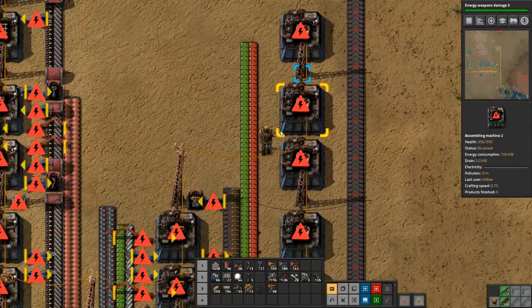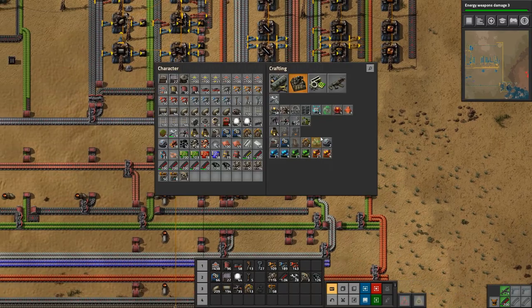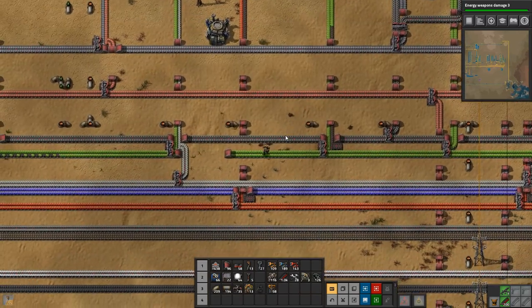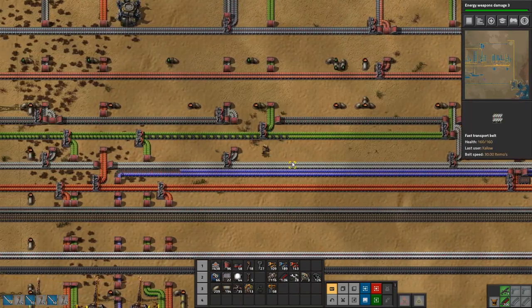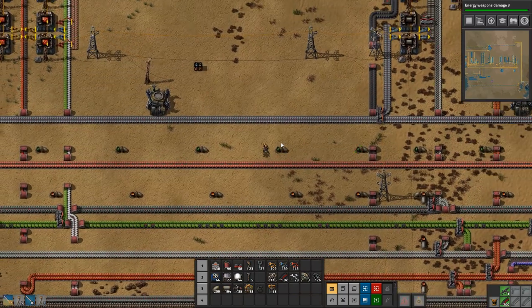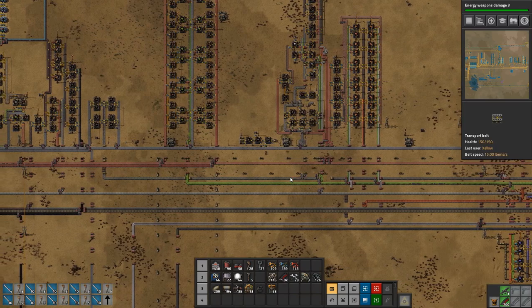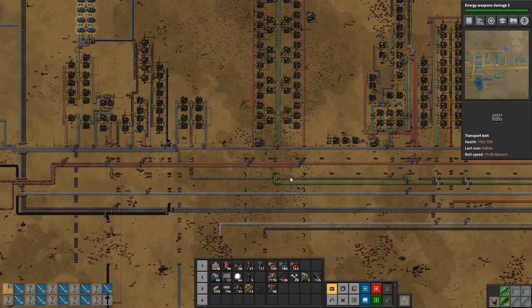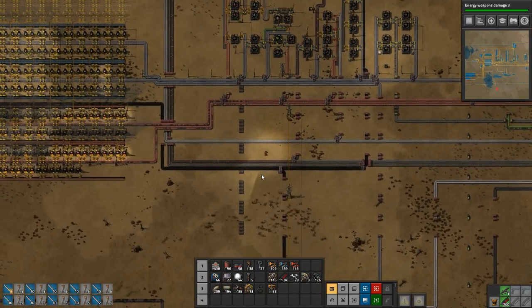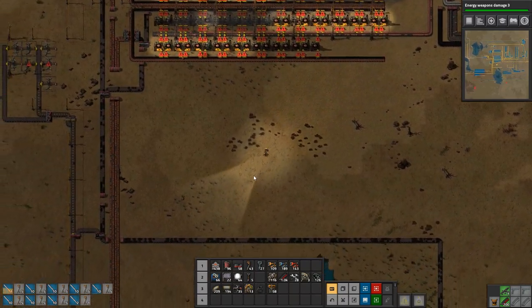Where are the green circuits? We need to go deal with that right now. Let's see how many power poles we can make — not enough. We need steel plate, grab some copper — and we still can't make any, which means we need iron. Now we can make some. All right, we are going to go deal with the biter menace at our copper mine, because they are about to seriously break through. We can't have that — we are very dependent on our copper right now.